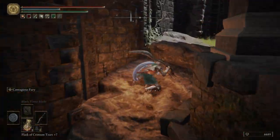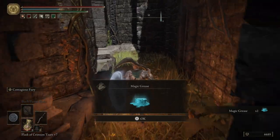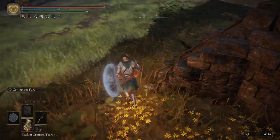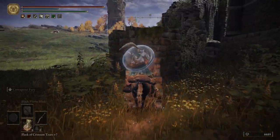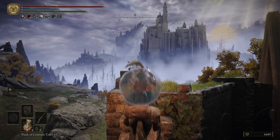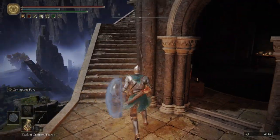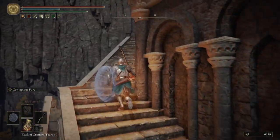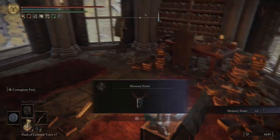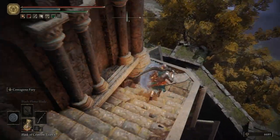And then we are going to come around the back, grab ourselves some Magic Grease, and then hop on Torrent. If we come up on this wall and hop over here, get off Torrent, go to the top, open up the chest, we get ourselves a Memory Stone. So for all you spell casters, you get another slot for some spells.